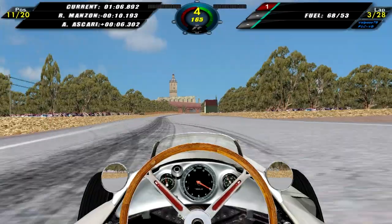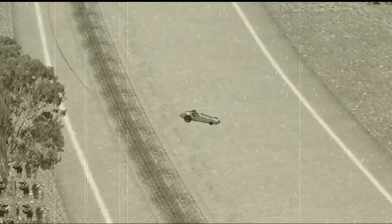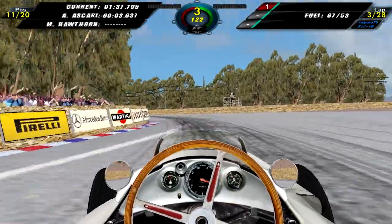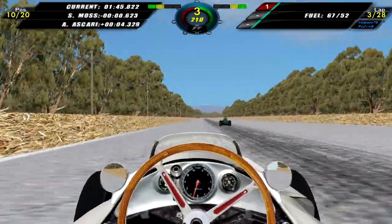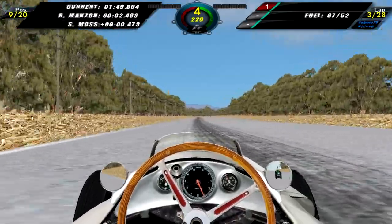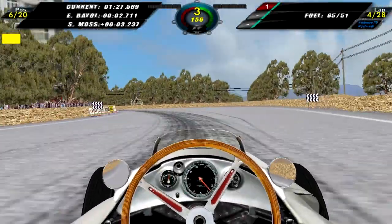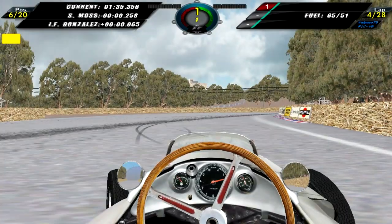Continuing on lap two through turn four, on lap three we are chasing Robert Manzon who is about 10 seconds up the road. We have a look at Mike Hawthorn who crashes into a Simca Gordini and is out of the race. Then Zaemmer takes a bit too much of the corner, hits the wall on the apex, which flips his car over and he is also out. As we come into turn four, Alberto Ascari loses control of his car, allowing us to move up into 10th. Stirling Moss is very slow so we take 9th.